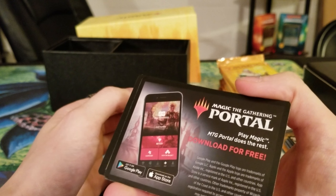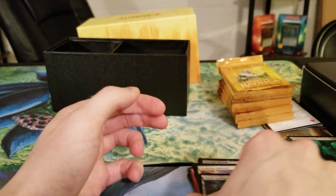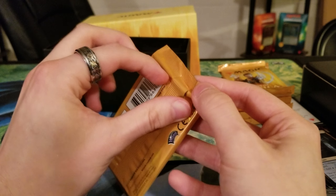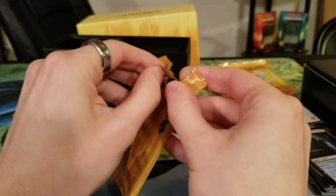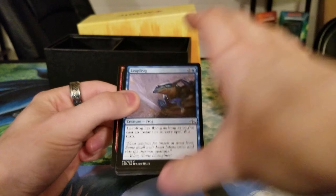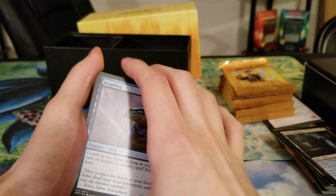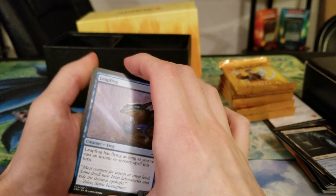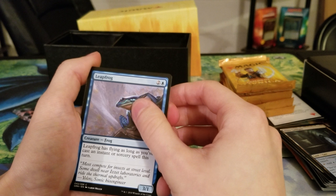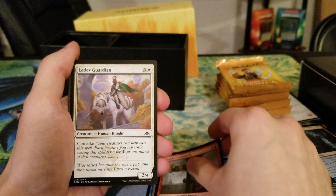Got a little Elf Knight action. MTG Portal. So we're looking for bae, a.k.a. Aurelia. Amanda really wants an Aurelia — I want to build a deck around her. We've opened two pre-release kits, an entire box, our friend opened an entire box on channel, and we have not pulled an Aurelia yet. It's pretty crazy.